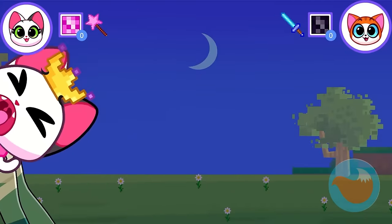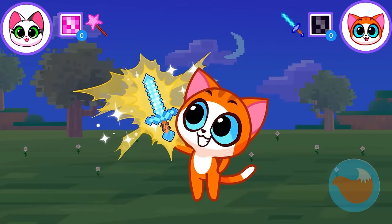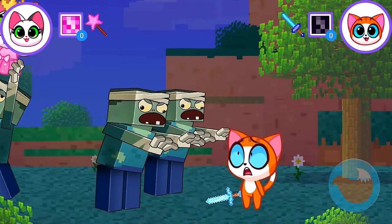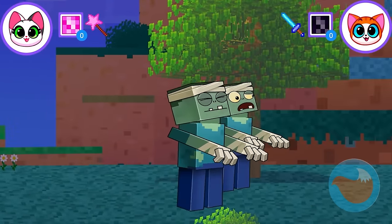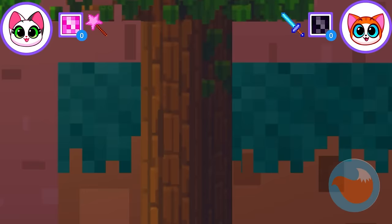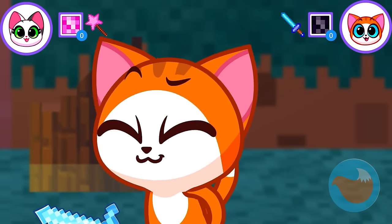Leo! We have to rescue Lucy! Grab your sword and activate it! It's time to rescue her! Go get them, Leo! Uh-oh! Run! Yikes, they're chasing you! Show them what you've got, Leo! I bet they're scared now! Haha, now who's laughing, zombies? You did it, Leo!